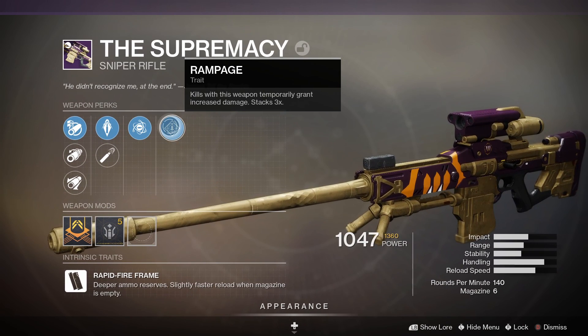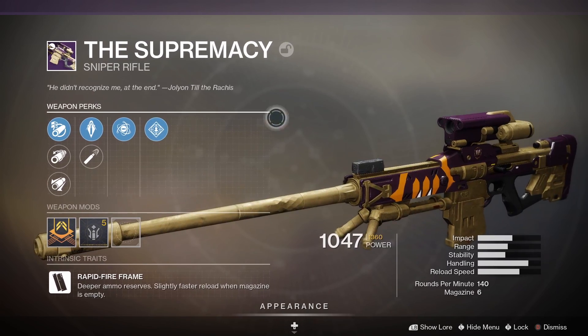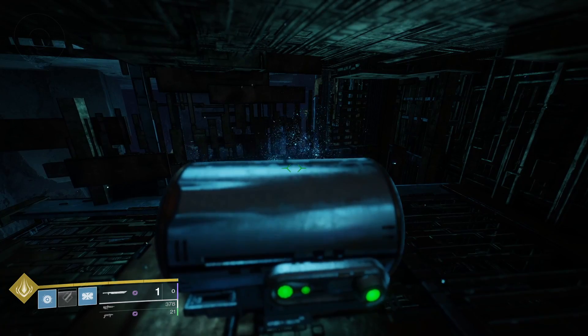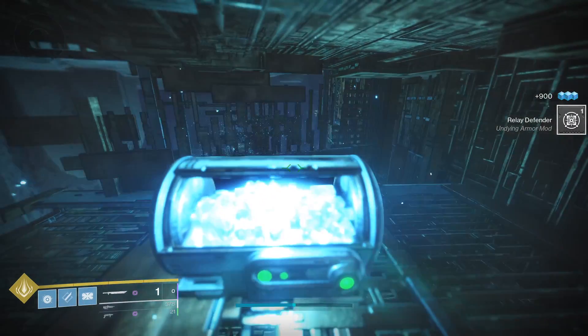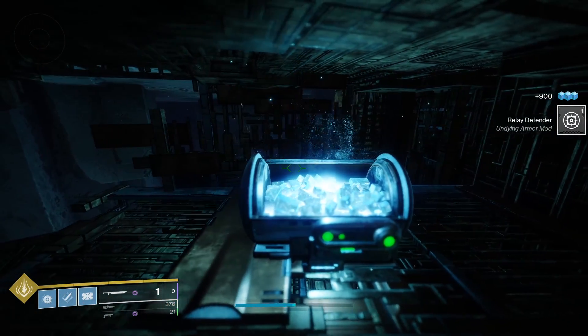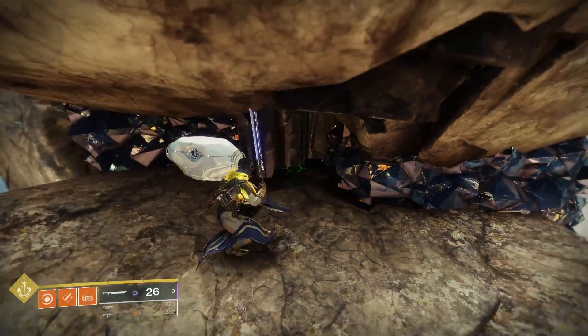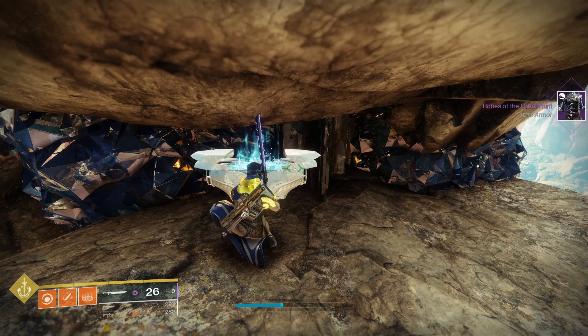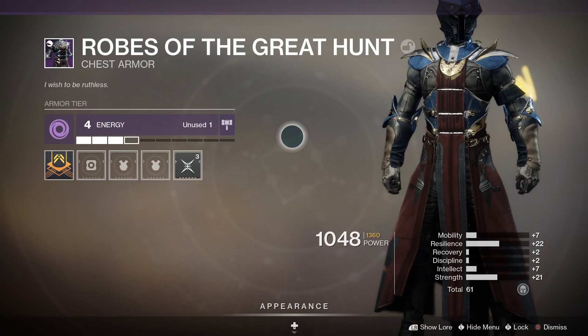With Last Wish and Garden of Salvation remaining, the loot is still going to be relevant in the endgame until at least the end of Season 14, which is most likely going to take us up to Fall 2021. With Season of Arrivals being extended until November, that gives us a little bit more time to run through these raids and gather all the valuable loot including weapons, armor and mods.